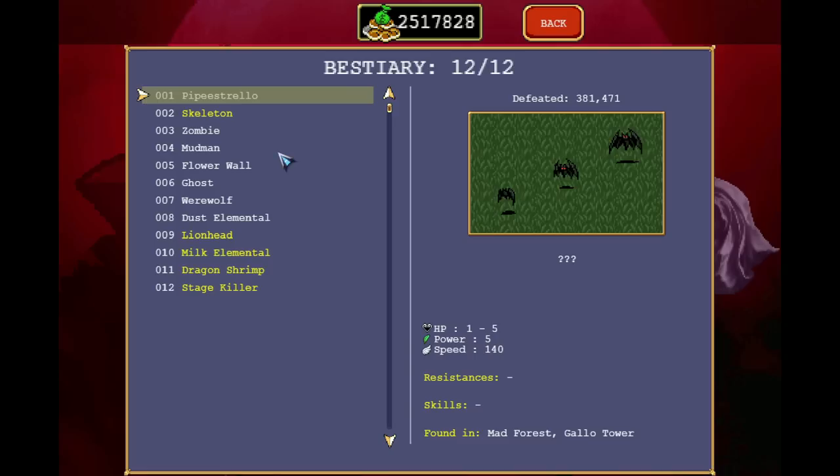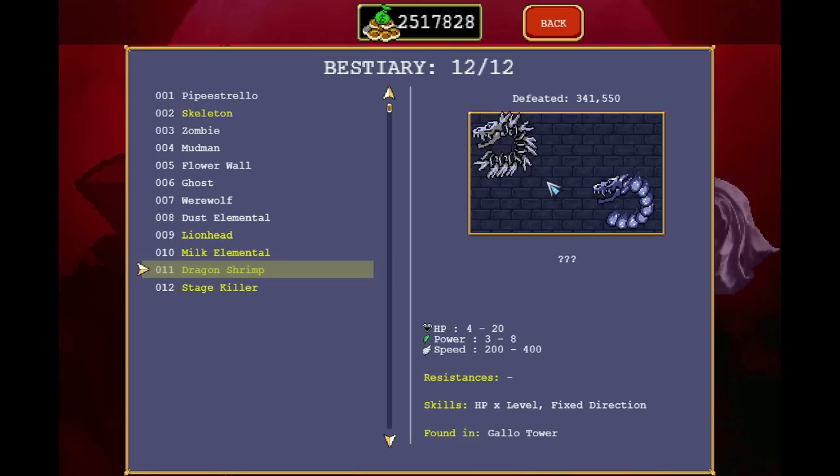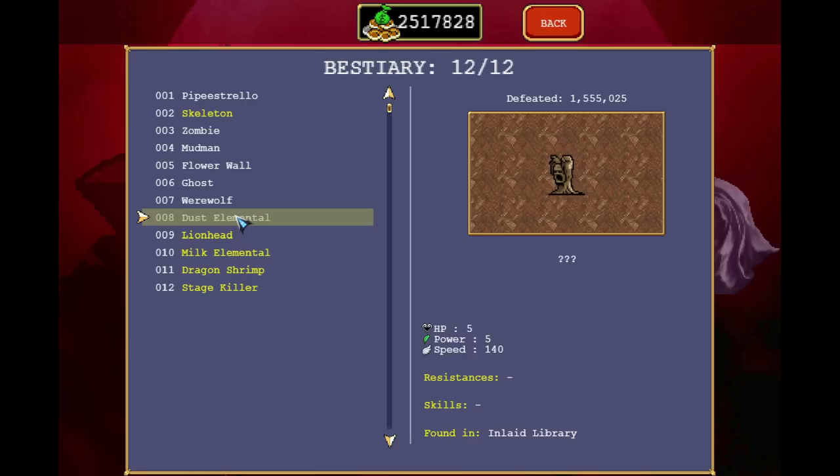But hey, he starts with Heaven Sword and 2% growth per level up — I think we might have a lot of fun with that. So I just checked out the bestiary; it doesn't seem to update any of the new characters that we just faced. But unless I'm mistaken, most of these are needed to unlock something. The dragon shrimp — I'm definitely sure that one is needed for an unlock.